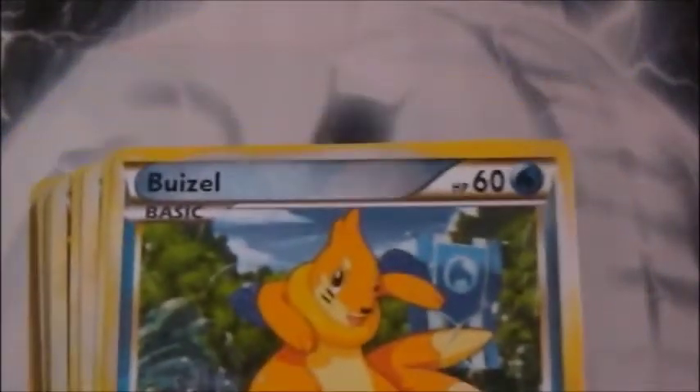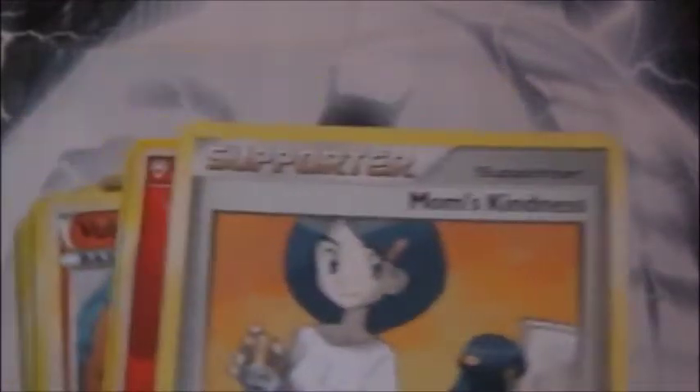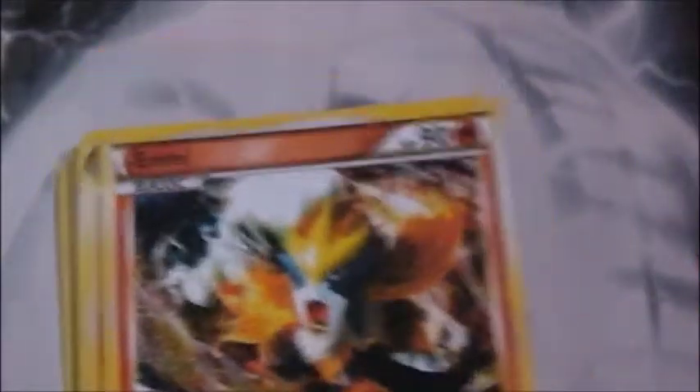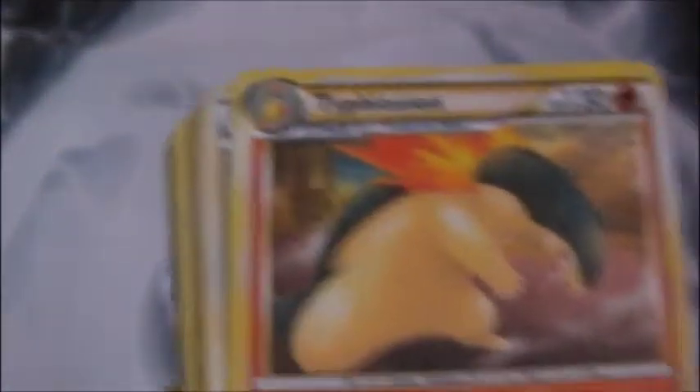The 60 cards in this — I've got a Zangoose, Plotzel, Beezle, a water energy, another Beezle, Mum's Kindness. You've got three fire energies there. I have been using these already to practice — we haven't finished our battle yet, but anyway. We've got a Vulpix, Enter, Typhlosion.